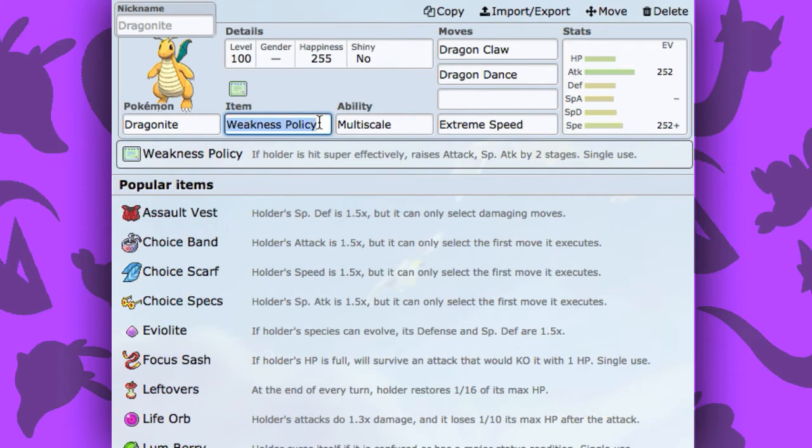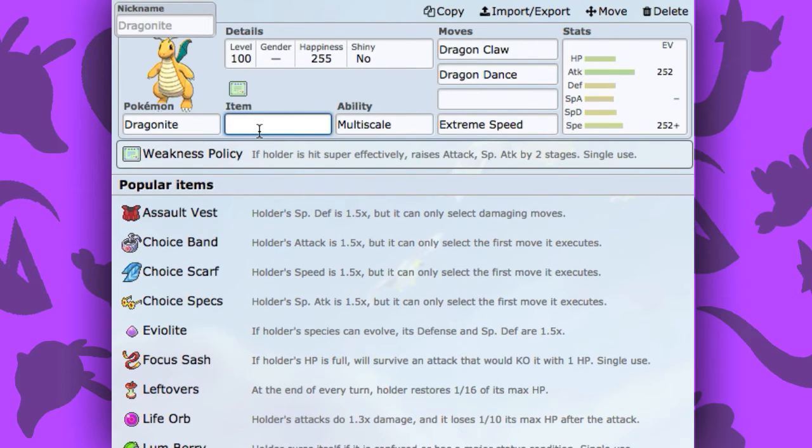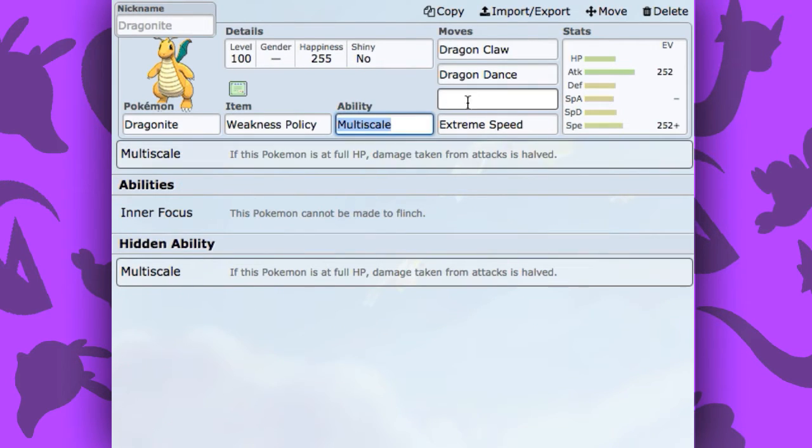You could also run Lum Berry, which is also a good item on this Pokemon. It allows — if you get hit by Paralyze or you get burned or something — Lum Berry will just take that status effect and throw it away, of course for one turn. But once you use up the Lum Berry, it will be gone. Personally, I don't like running Lum Berry because it only works for one turn. With Weakness Policy it works for one turn too, but you just get so much more out of it in my opinion.